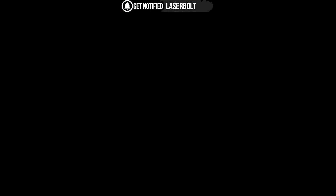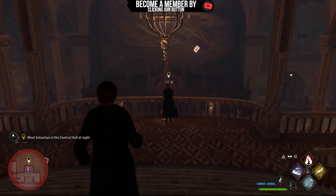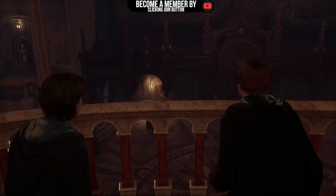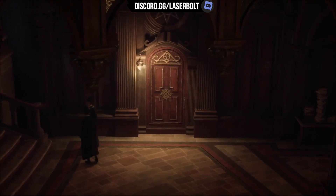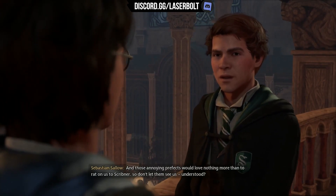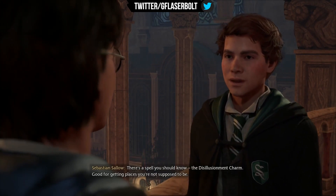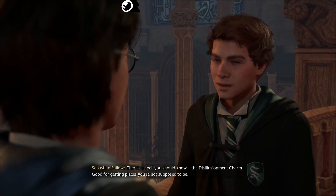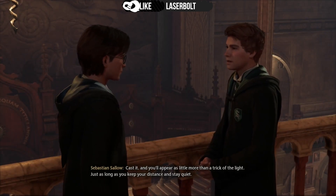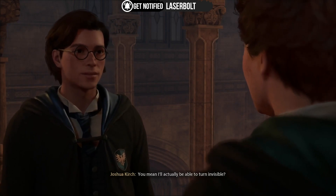The third option is opening eye chests. There is a trick to it: you're going to use the Disillusionment spell, which turns you invisible. Once you're invisible you'll be able to open the chest. You can find eye chests in various locations throughout the whole game — I'll try to provide a full guide on where exactly to find them. The key thing is they won't open if they see you.